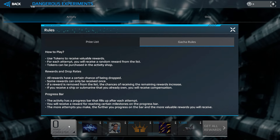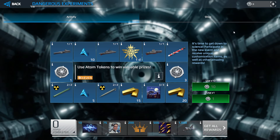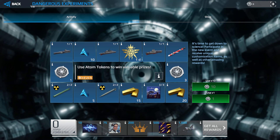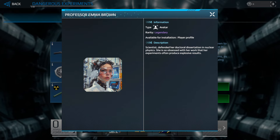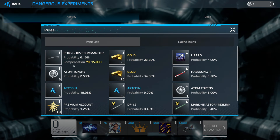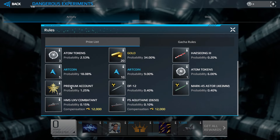There is a progress bar at the bottom that increases with each spin. At 1000 spins you get the Strike Fighter Super Attendant; at 500 spins you get the Thermonuclear skin; at 200 spins the title Experimenter; at 75 spins an avatar; and at 10 spins a flag. The full rewards list includes: Rocks Ghost Commander, 15 gold, Lizard skin, atom tokens, gold, Hae Sung-3 missile, some missiles, art coins, premium account, DF-12, Mark 45 Aster torpedo, HMX UXP Combatant ship, and FS Aquatine.